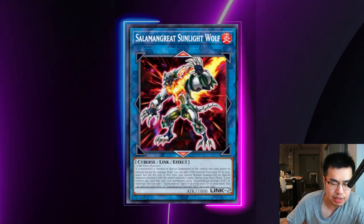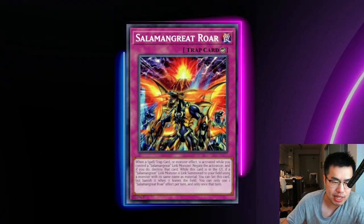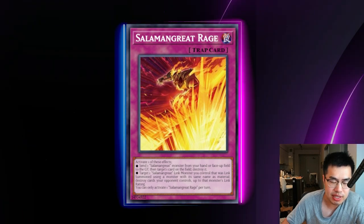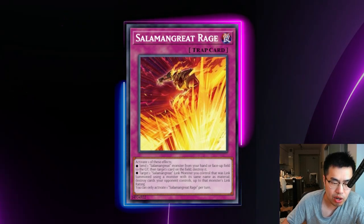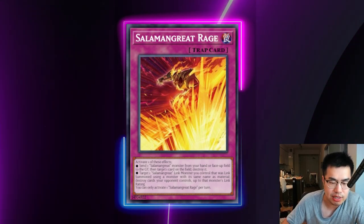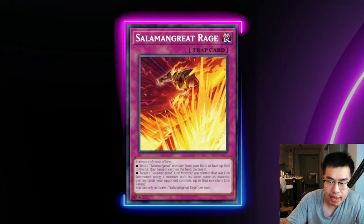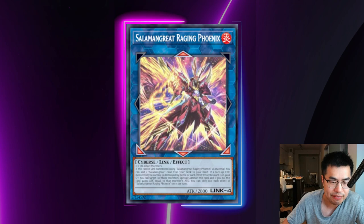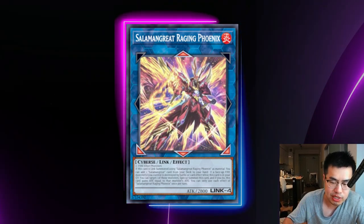They also have two very notable traps. The first is Salamangreat Roar, which is effectively a Solemn Judgment — it can be activated while they control a Salamangreat link monster. They also have Salamangreat Rage, which is basically an Icarus Attack that can send one Salamangreat monster from their hand or field to destroy one card, or target a Salamangreat link monster they control that was reincarnate linked and destroy cards up to its link rating. They recently got a brand new link four — Salamangreat Raging Phoenix — which is now their number one starter play. Off one card they can get into Raging Phoenix and also search Salamangreat Rage, which is nuts.